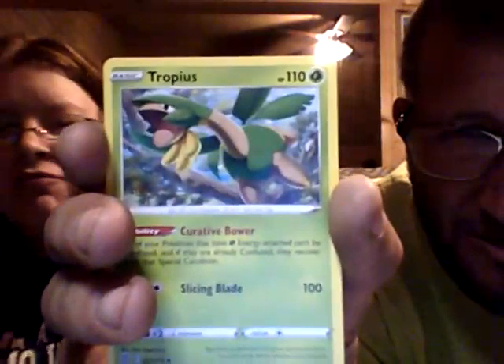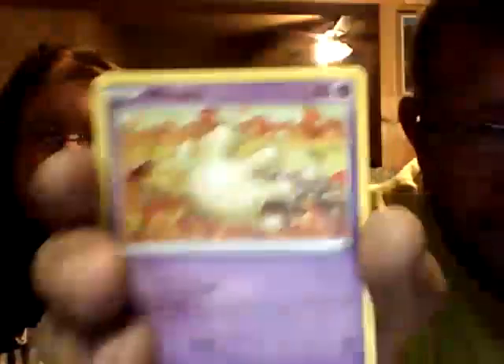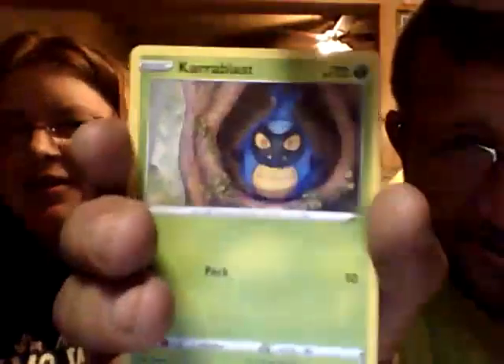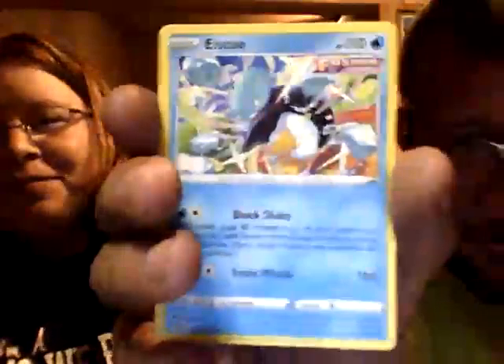Leaf energy, Crabrawler, Ultra Ball — oh, Trophius! Trophius is so good. I'm just shaking, I can't help it. Milcery, Starly, Shelmet — reverse Blunder Policy and non-hollow ice rider, but the thing is both of us got a black border card, so it was a dud — a bad pack, whatever.